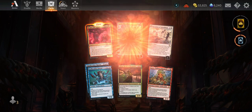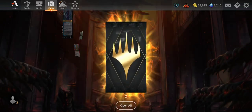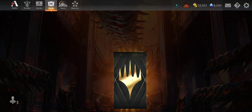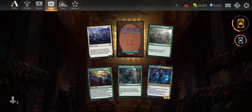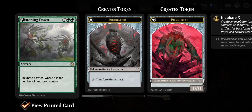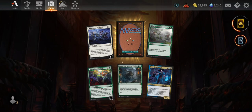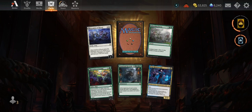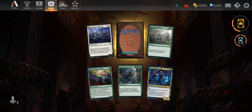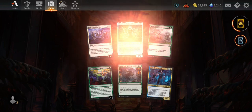We got Squee again, hidden card is Kaito Shizuki. Two more packs: Invasion of Theros, Glistening Dawn, For Lance, Invasion of Ixalan, Unnatural Growth, and Urt, Resurrected — needed that since I only had three. Hidden card is Heliod, Norn, Mother of Machines.